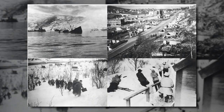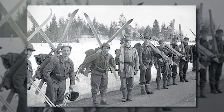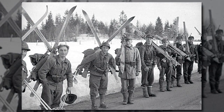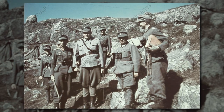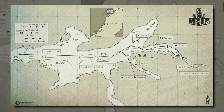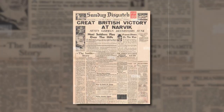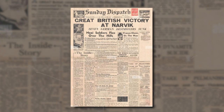Until the final stage of the operation, the Allies had the upper hand on both sea and land, but they didn't take advantage of it and ended up having to evacuate. The Germans may have lost on the sea, but in the end they achieved the goal of their operation — the occupation of Norway. Norway remained occupied until May 8th, 1945, when Germany surrendered and Norway was finally liberated.